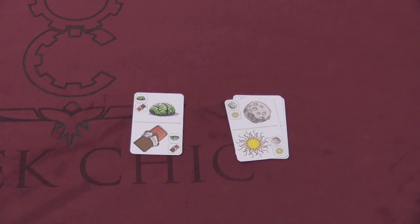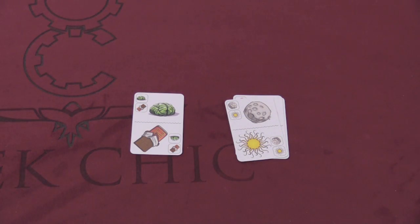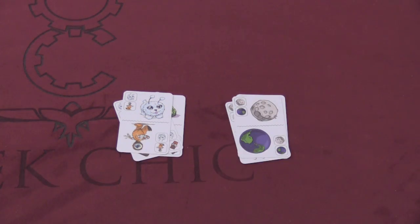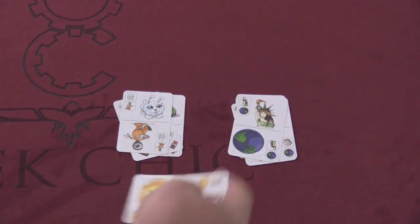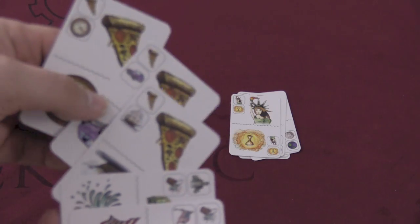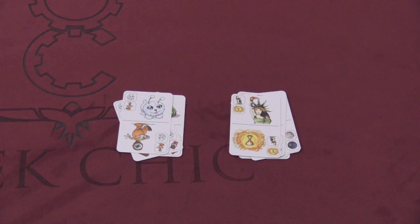Then someone else plays a sun and the moon, so I look at my cards again — I still can't play anything. I wish I could play something. Someone plays chocolate and a funny bunny, and then a bunny and an alien. I'm getting a little bored over here. Someone plays the moon and the earth — bam! I'm in the game. I instantly play earth and Statue of Liberty, then Statue of Liberty and Hourglass on top of that. And that's pretty much all I can do. But if I ever see pizza out there, I'm going to go boom, boom, boom and play all three of those cards. The game is in real time and you can play cards as quickly as you want to.